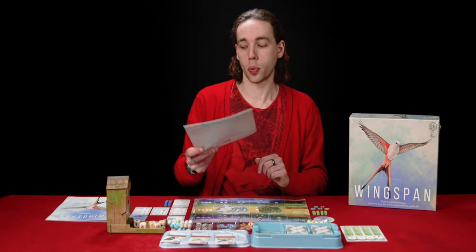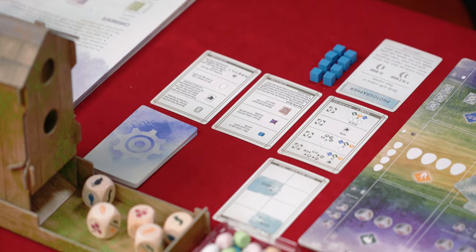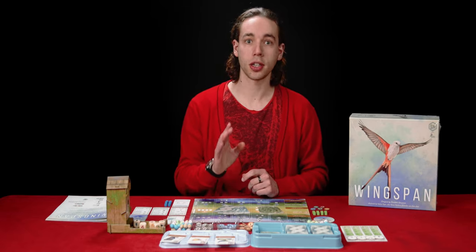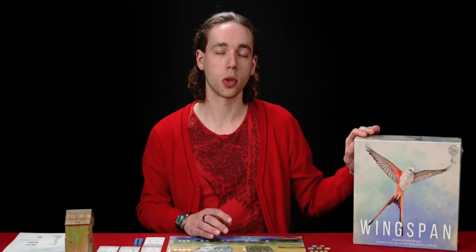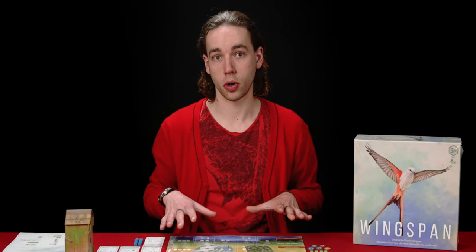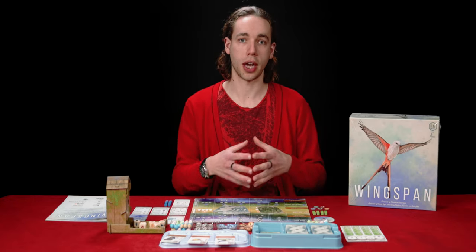So there you have the intro for Wingspan. Today I'm going to show you the solo mode, which is controlled by this set of cards over to the side here. In this game it's called the Automa. The reason it's called the Automa is because Automa is short for Automaton. The first time this automated AI was developed was for a previous game from Stonemaier Games called Viticulture, which was set in Italy, hence Automaton — it's an Italian phrase. So what I'm going to be doing today is showing you how the solo mode of Wingspan works, playing against the automaton, explaining how that works as I do it, and how the gameplay progresses and evolves as you go.